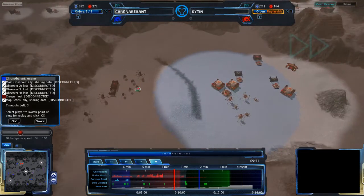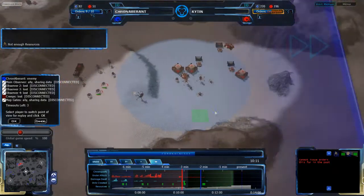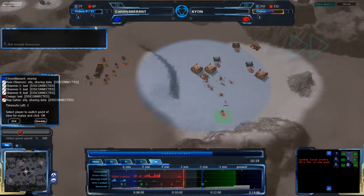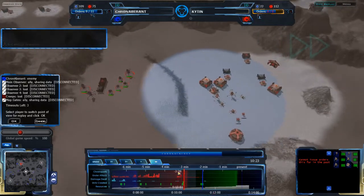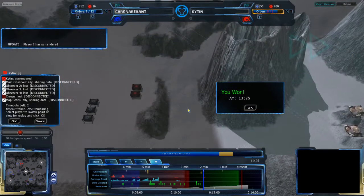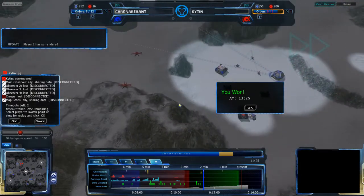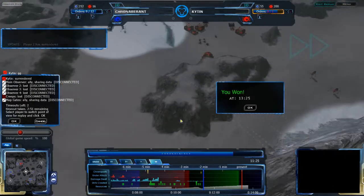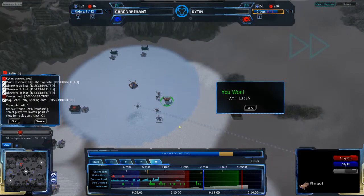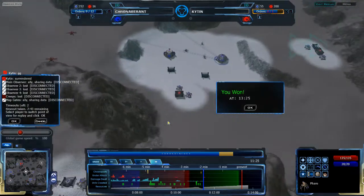Kitan just double checking to see what's going on — he notices the chronoport going. Now with the units that chronoported back, for the next two minutes before they chronoport back again, it should be too much. And Kitan has surrendered, believing himself to not be in a position to win. I kind of see that — he doesn't have chronoporting, and KronAberant basically managed to chronoport back and get an expansion as well. That was an interesting game.